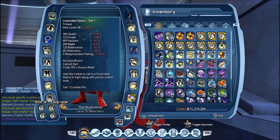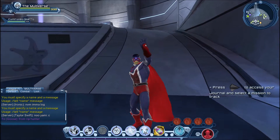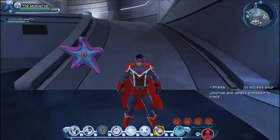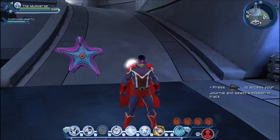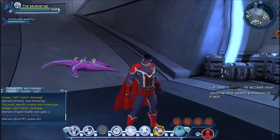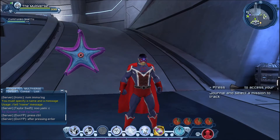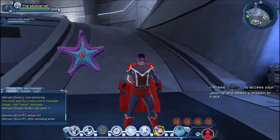And now let's take a look at the Controlled Starro Tier 1. I made a video very recently with the Controlled Starro, so I'll put the link to that video in the description down below. Here you can see what the Starro looks like — some pretty cool animation. And unlike the Starro's whistle, it does not say any lines, sadly.